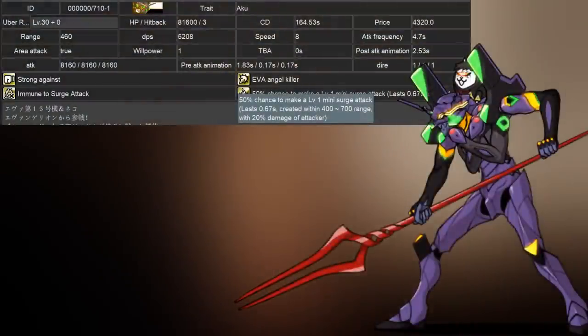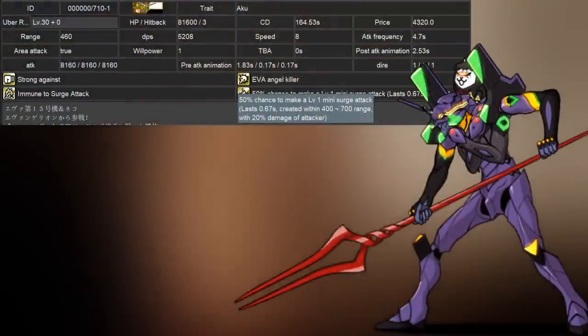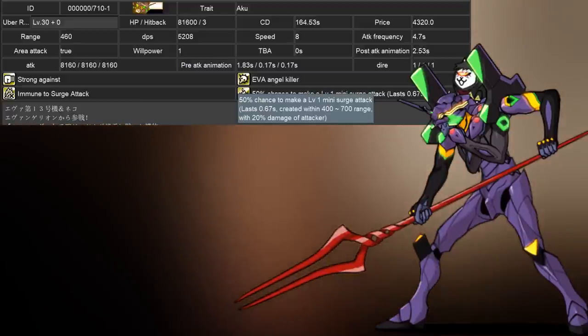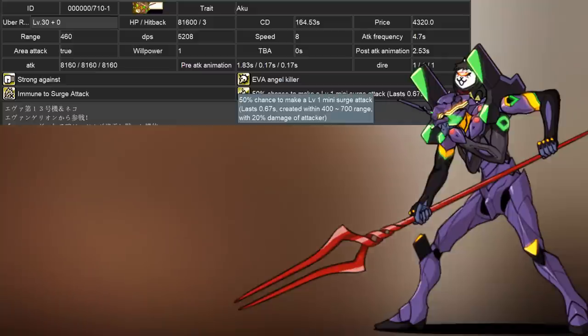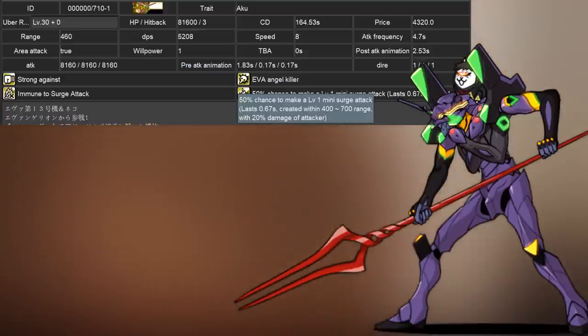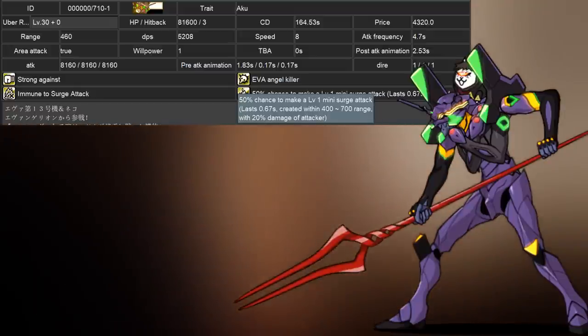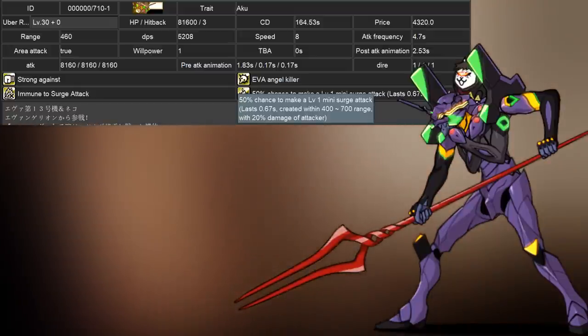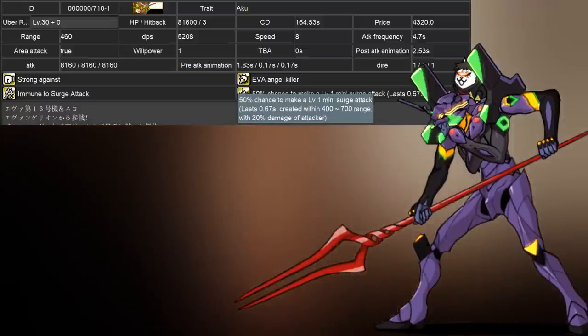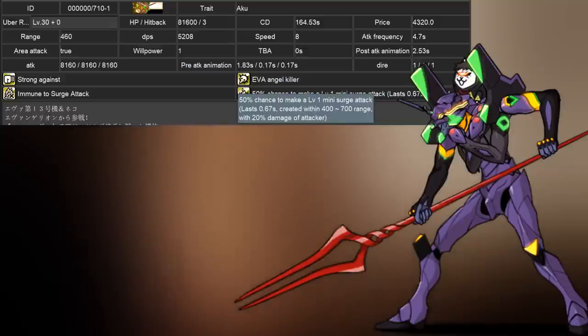Now for our next units, we have the Return of the Evangelion collab, and the first new unit is AVA Unit 13. At level 30, they have 81,000 health and deal 24,480 damage split across 3 multi-hits, with the second and third hits happening immediately afterwards. They also have a 50% chance to spawn a mini-surge between 400 to 700 range. They have a standing range of 460, a cooldown of 2 minutes 44 seconds, 3 knockbacks, no TBA, and a speed of 8. They're also strong against Aku enemies, giving them an effective 163,200 health and 36,720 damage, not including the mini-surge against Akus.